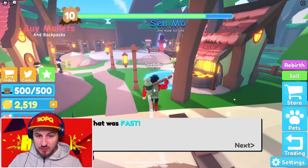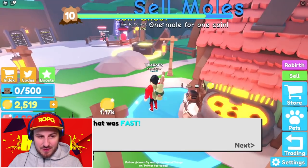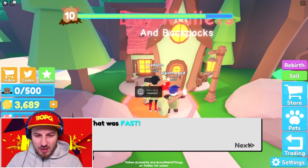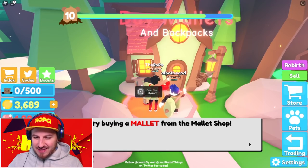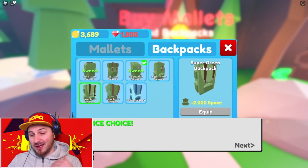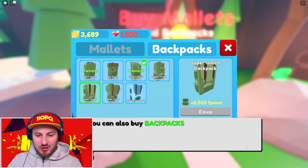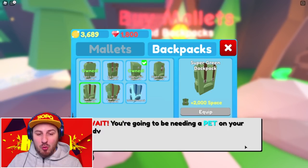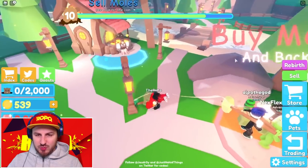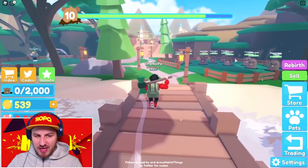We need a bigger backpack! We got another 1,700 coins. The tutorial is still telling me to buy a mallet — I'm way ahead of it. Nice choice, buy a backpack — already did it. Get a pet — already done. Increase damage with mallets — done all of this. I now have enough money for the super duper hammer! I like it — with this I should be able to fill my 2,000-mole backpack by killing one of the big guys.